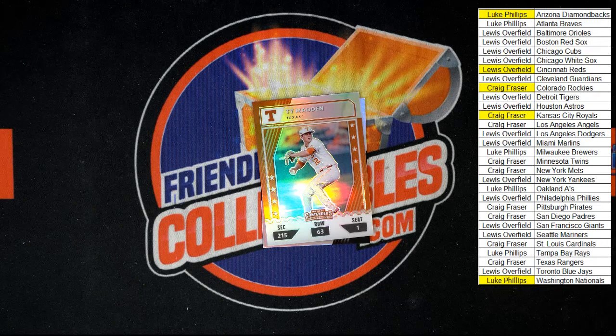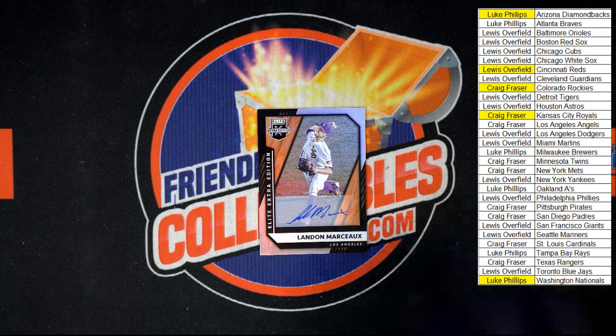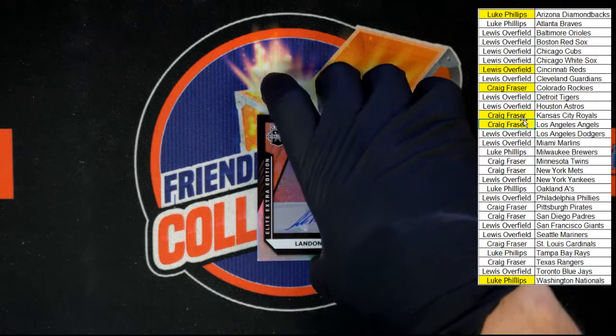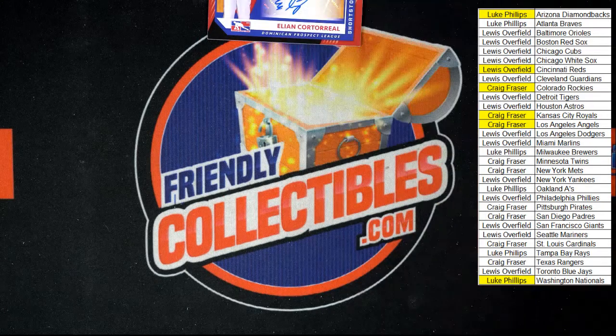Ty Madden — Tigers. Yep, was Detroit. Just want to make sure so we know that's for Detroit. Then let's look up Marceau — going to the Angels. So this one is going to the Los Angeles Angels, and that is going to Craig F. Now, that Dominican prospect — we'll double check — yep, Dominican Prospects, so we don't have a team. That's going to go to random, probably our number one in the random because it's the auto.